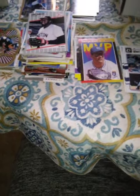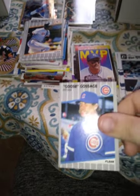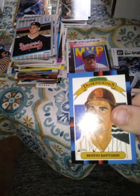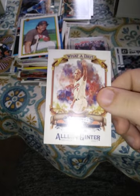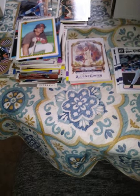'89 Fleer Lee Smith, '89 Fleer Gary Carter, '89 Fleer Eddie Murray, '89 Fleer Goose, '89 Fleer Tom Glavine, '88 Diamond Kings Donruss, '90 Bowman, Bowman — and then I get this, I think that's an '88 Fleer Star Sticker, it's a little special set. Then I got a 2017 Allen and Ginter Cal Ripken Jr. — what a day — a little special insert.